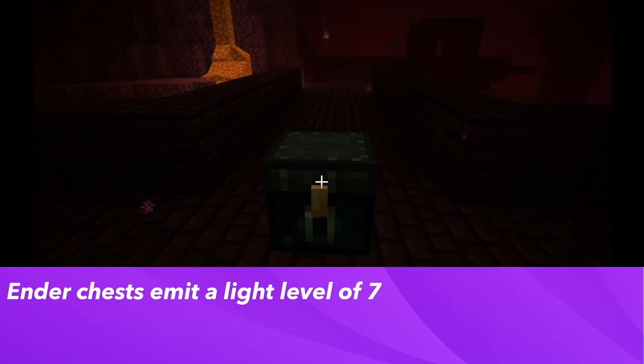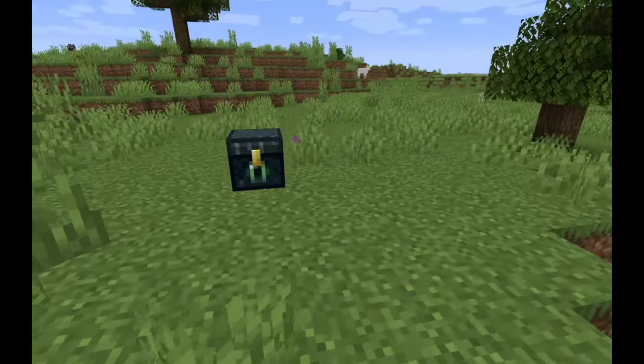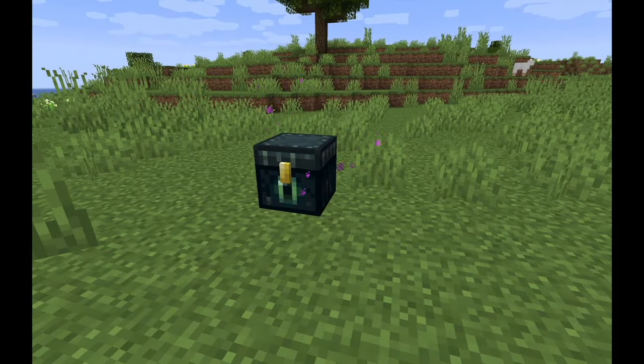Ender chests also emit a light level of 7, which is still low enough that mobs will spawn. There is also a particle effect involved with the ender chest.